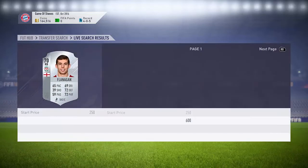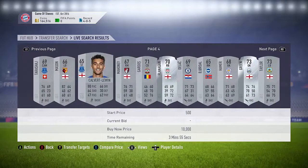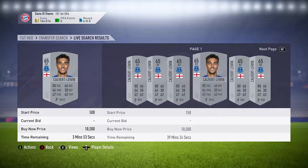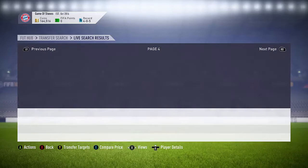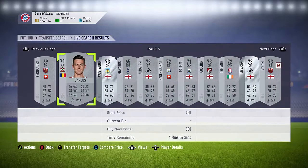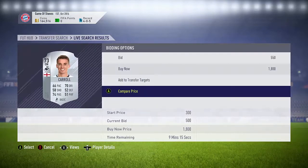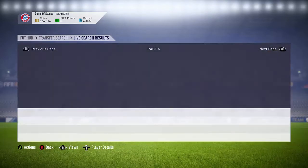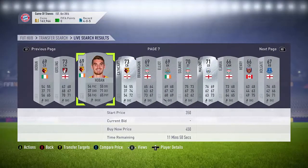John Flanagan is 1.4K — don't bother with him. Tom Carroll has loads of open bids at 150 coins — bid 250 on them and sell on for 500, effectively doubling your coins. At this stage you want to be scrolling through and doing that. I'd be happy with 400 to 500 coins profit per card — Tom Carroll goes for around 950 to 1K.